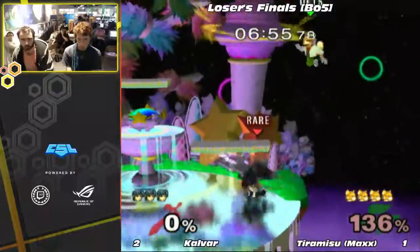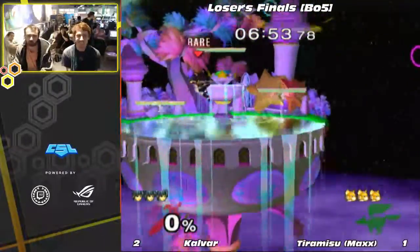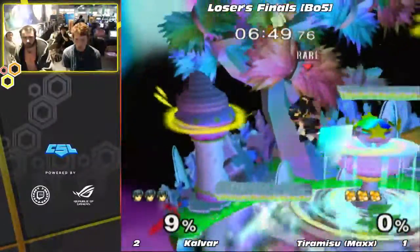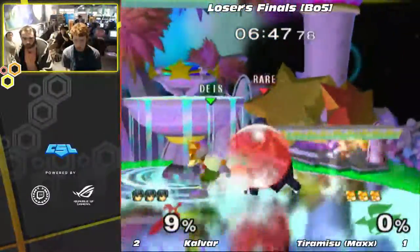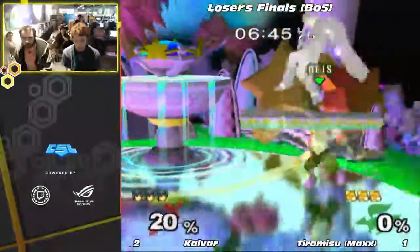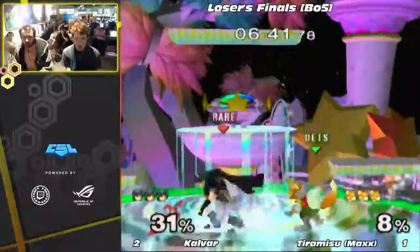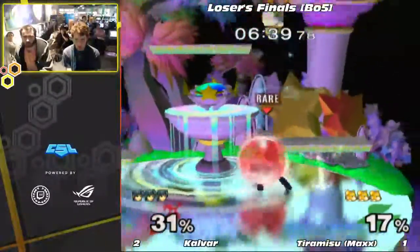I love it. That was so quick. I love that down tilt. That was dash attack to down tilt to down air to down air. That's the down tilt where that's the only move that's going to hit, and it's just godlike. It's really good to do that. Nice awareness. Actually, Calvar's DI is insane right now.